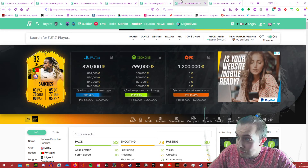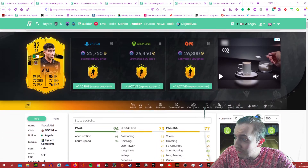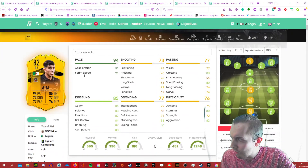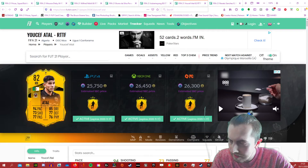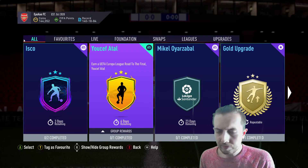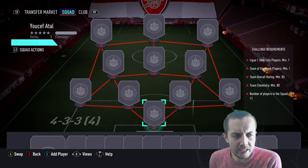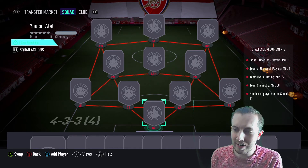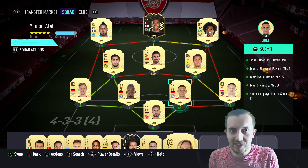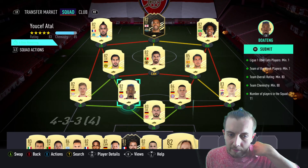Moving on to the player we're actually completing today - Yusuf Attal. He's only 25k coins. He's really worth going for with great pace, and looks good in certain areas - very well-rounded. So let's jump over to the game screen. To complete him you need an 83-rated squad, one Team of the Week player, and one league player. I'll skip ahead and come back when it's done.